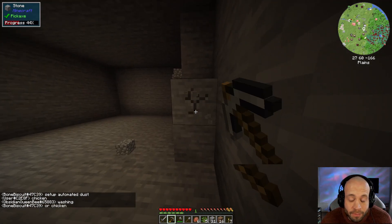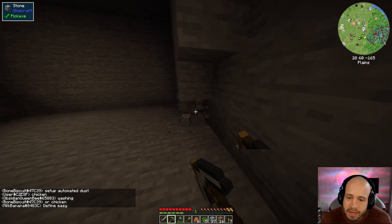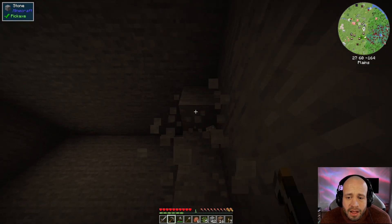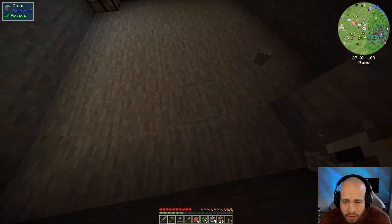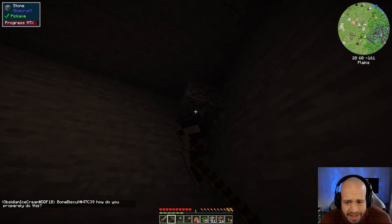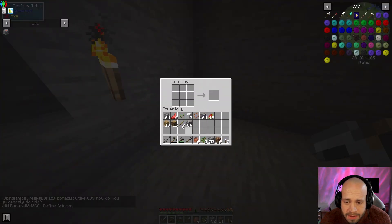Next up we have one of DW20's own mods - Building Gadgets. It's a very powerful tool that allows you to replace stuff, so you can replace these materials with other stuff you have in your inventory. It also has a destruction gadget so you can destroy whole planes or walls in one go with a click of the mouse, and then the exact opposite with building as well. How are we doing on the first night? I guess I better make a bed - that's why we killed the sheep.